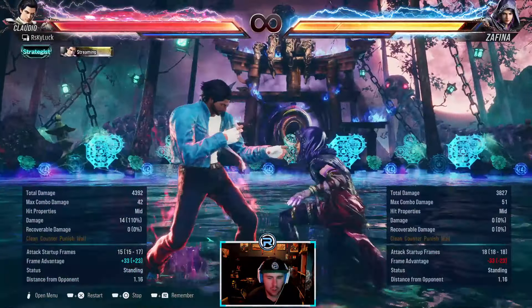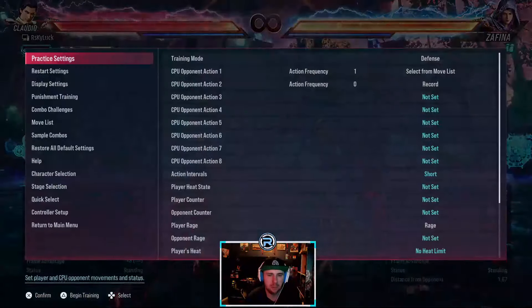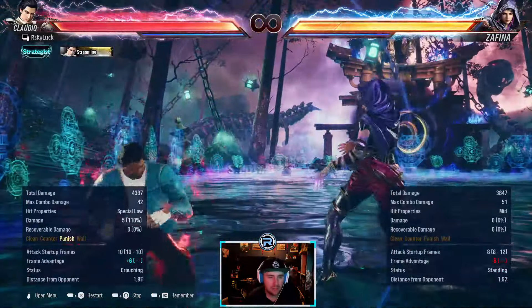Forward forward forward is a homing mid kick. You can't step it — it's quick. It's a good solid mid, and it's got a forward forward motion, so it's a good mid.